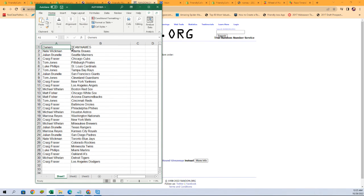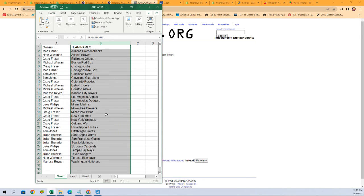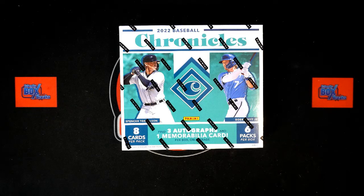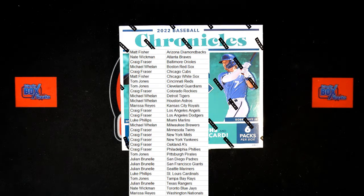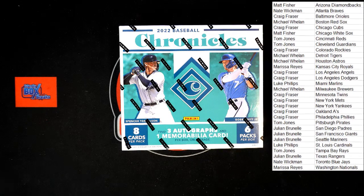There is our lineup starting with Nate W having the Braves, Julian B with the Mariners, Craig F with the Cubs, all the way down to Craig F with the Dodgers. Any trades — now is the time. I'm going to sort by team name; it's going to keep the owners with the team and make life much easier for sorting and shipping. I'll add that list to our break screen here, just a little bit bigger.